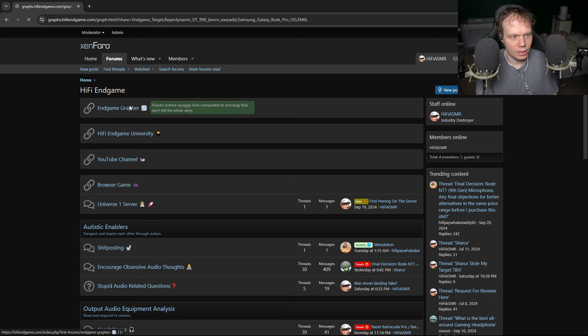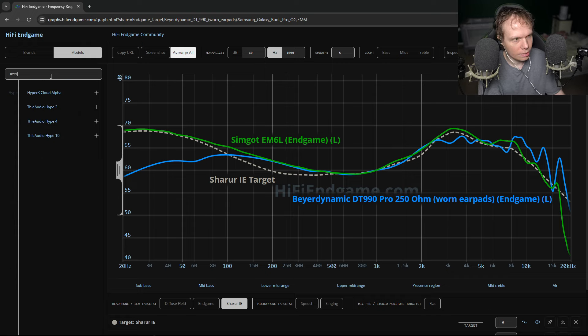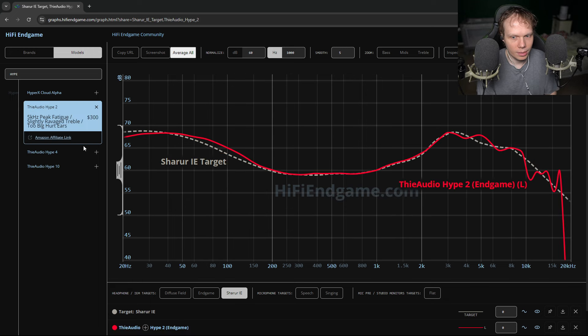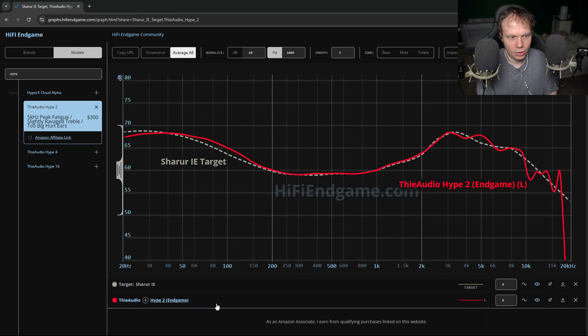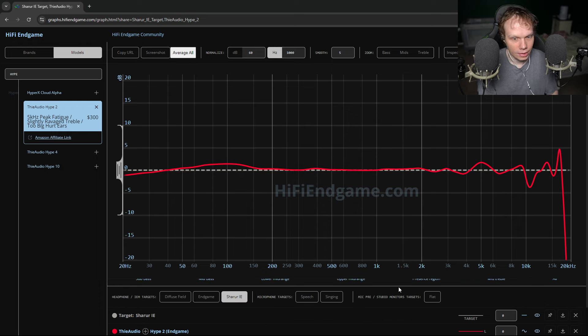If we go to the endgame grapher, I have to add the Hype 2 to this as well. When you boot it up, the Hype 2 comes out. This is the Hype 2 against the Shrur target — we flatten the Shrur IE target. This is basically endgame. Yeah, there's a 5k peak, there's a 10k dip, and there's a shrill peak around 14-16k. There's some bite to this earbud, definitely, and maybe a 5k lump.